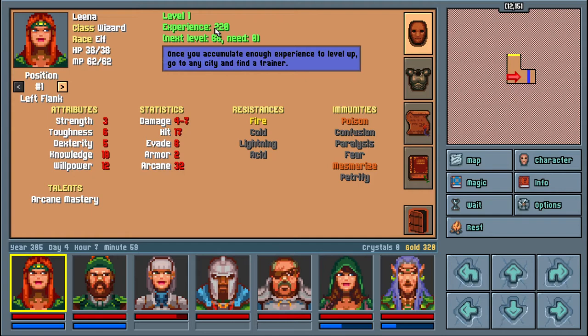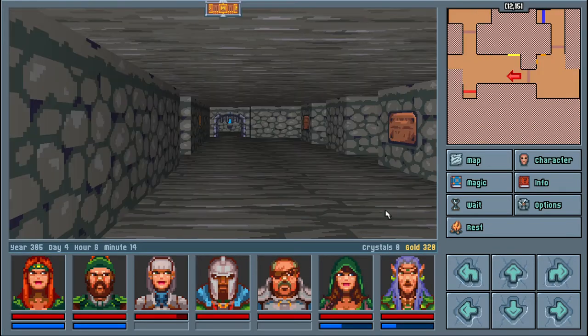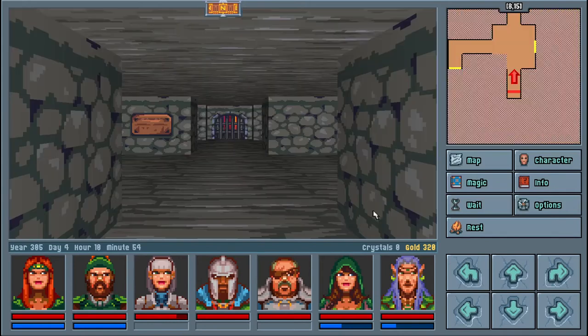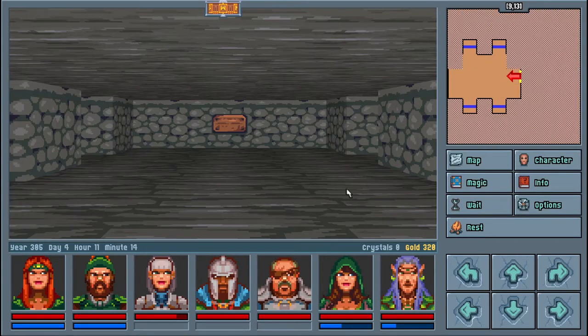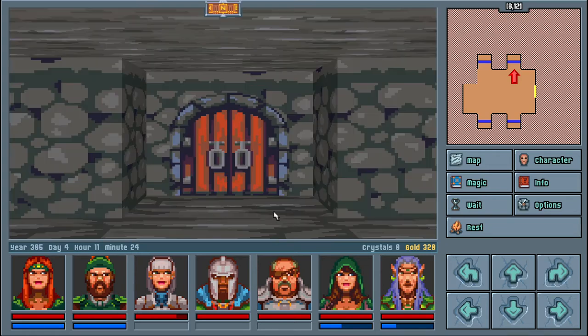We might be able to level up twice depending on the experience cap. Alright, we'll go back to the library - we're on a roll, might as well keep going. Fulon says: 'He sent you to find three ancient orbs - not an easy task. The green orb must be somewhere in the enchanted forest. The dwarves might know something about the red orb. As for the blue orb, you may want to ask the wizard from the tower of northern winds - if he can't locate it for you, then no one can.' Cheers, Master Fulon.